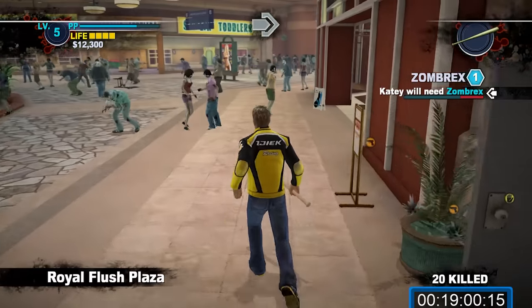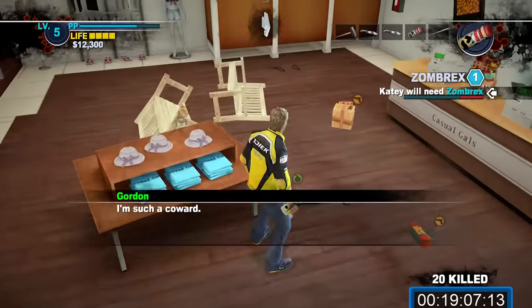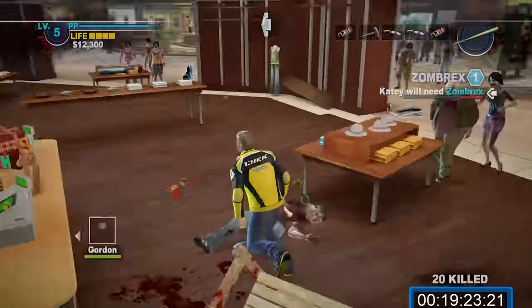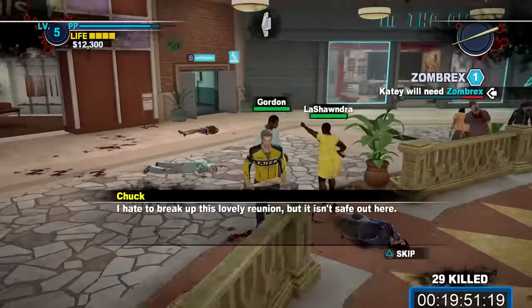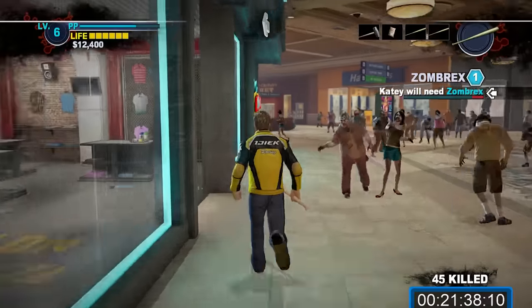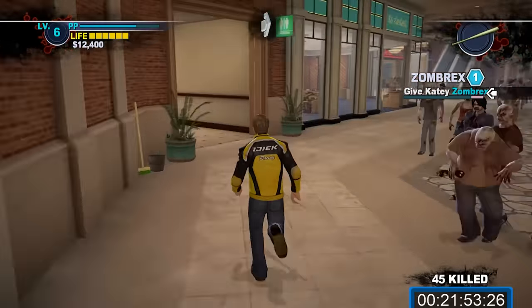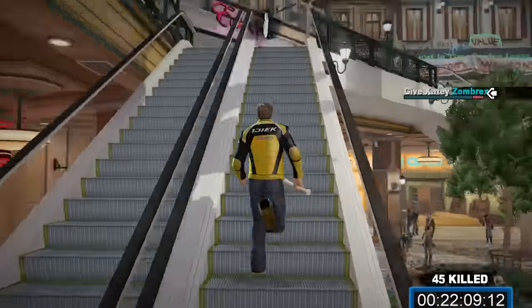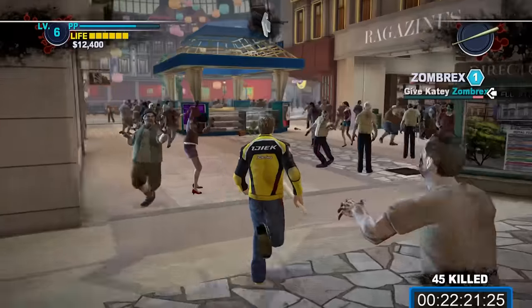Exit out onto Royal Flush Plaza again. Here you'll likely encounter two survivors: Lashondra and Gordon. Ignore Lashondra at the food court for now — instead, head to your right and talk to Gordon to get him following you. Then meet up with Lashondra and get her to follow you before heading back to the safe house. This next one is fairly time sensitive. You can wait around for a few minutes in real time, as it's probably very close to 7am for Katie's Zombrex dose. If you want to maximize your time, you can go for one last giant animal for an additional 10,000pp.